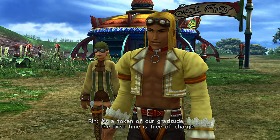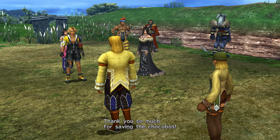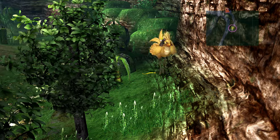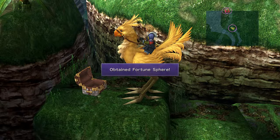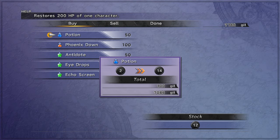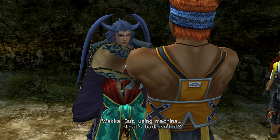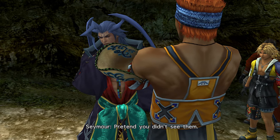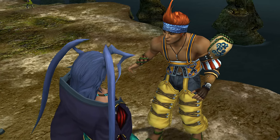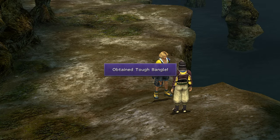Get your free Chocobo and traverse the lower section of the road. Grab the Fortune Sphere, then talk to Wantz to replenish your potions — 20 or 30 is a good amount. Right after the cutscene where Seymour says 'Pretend you didn't see them,' turn back and talk to the guard. You'll get a Tough Bangle for Lulu.